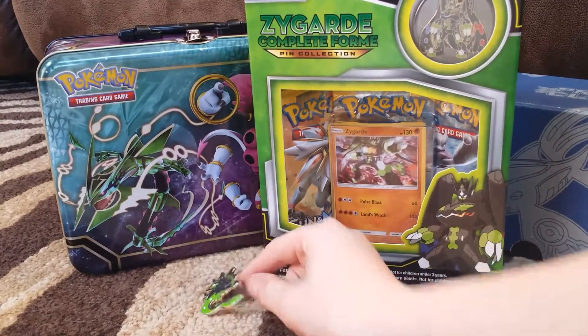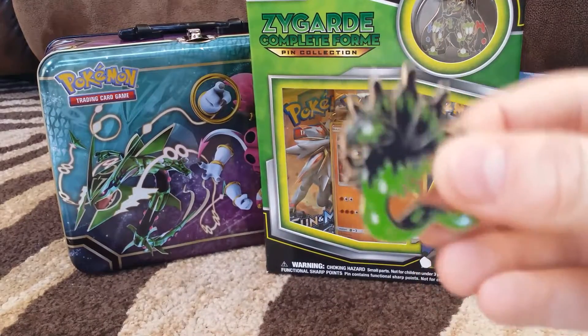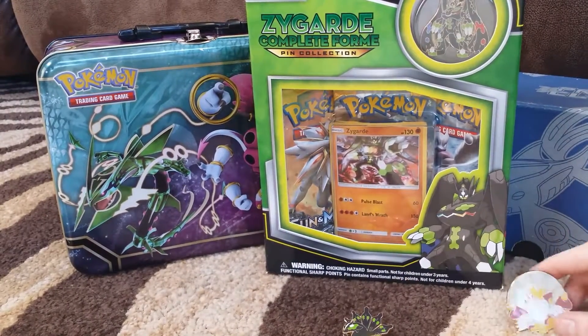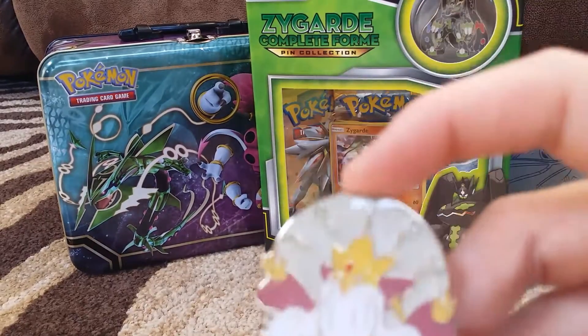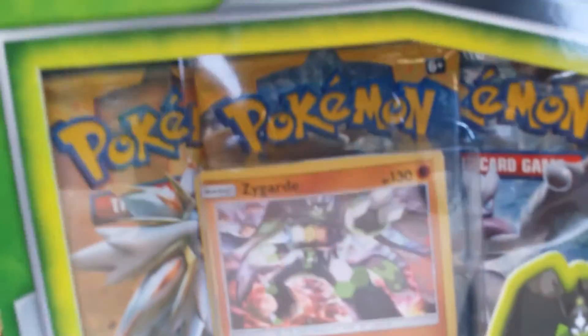We've got two new pins — well, actually three new pins. Zygarde 50% form, Alakazam — Mega Alakazam. And then we've got Zygarde, the Zygarde promo card.